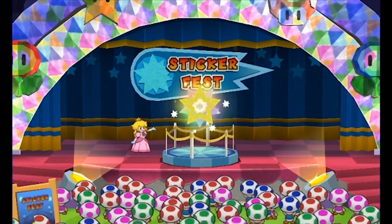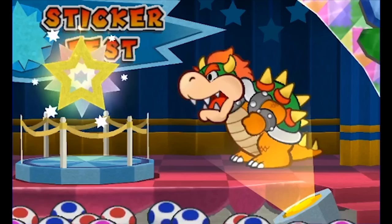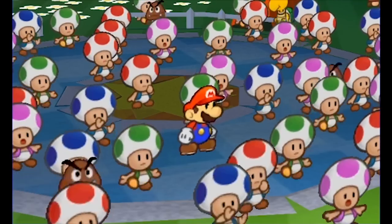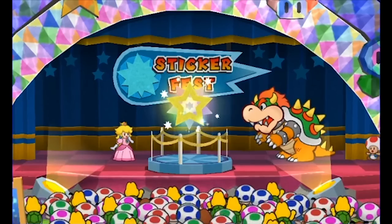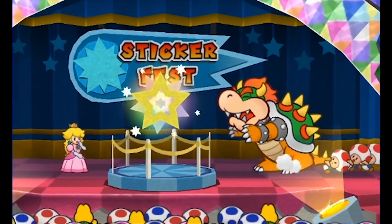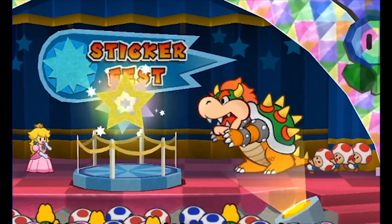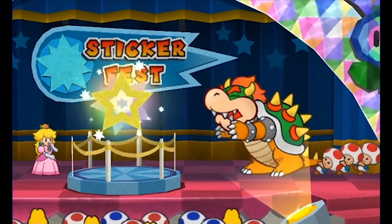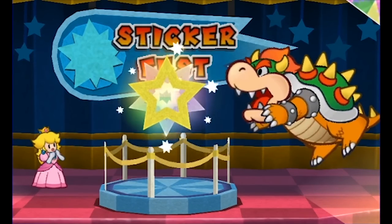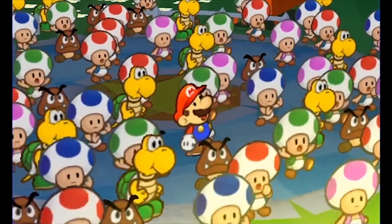Paper Mario: Sticker Star — one of the most disappointing games of last decade. This adventure takes Mario doing the same exact thing he's been doing since forever: saving the princess. Only, it's less interesting than normal this time around. However, Peach is always worried we might get hurt, so this time let's reassure her by asking: what is the minimum amount of damage we can take to beat Sticker Star?